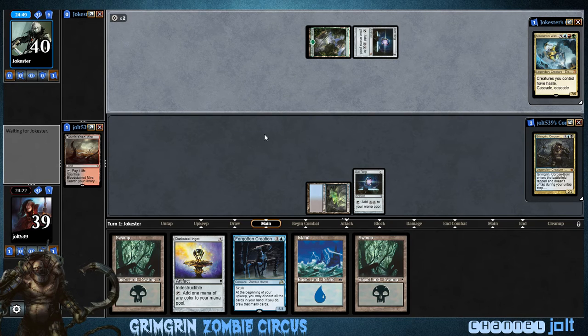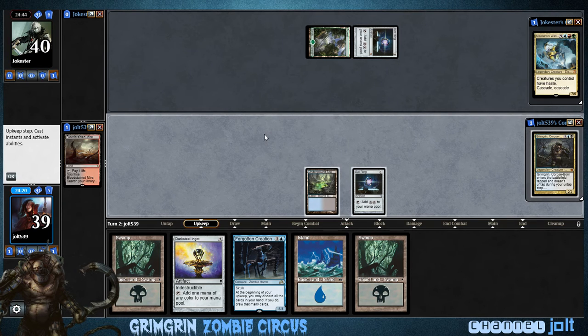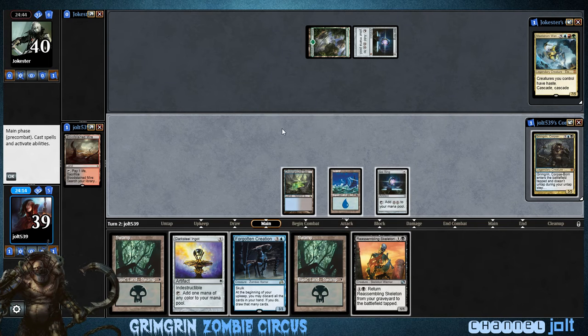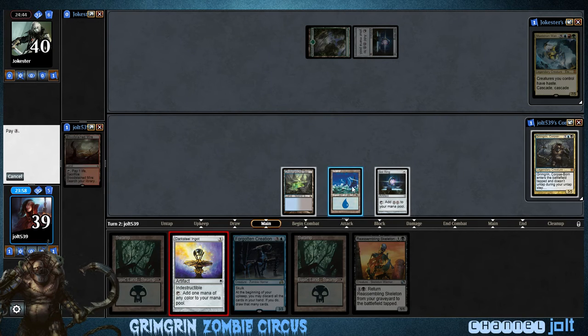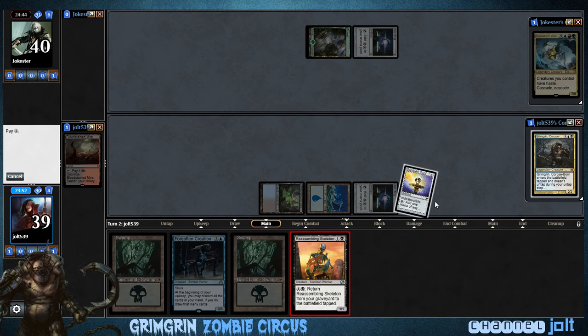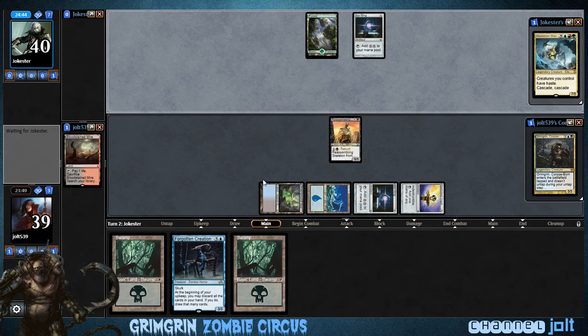So we're looking to get down an early... well, let's see. Let's get down an Island. And we'll have a Reassembling Skeleton in our graveyard for Grimgrin. Before we get down Forgotten Creation, let's just get down the Darksteel Ingot. Get down the Skeleton, and then we're going to start pitching our hand to the Forgotten Creation — see what we can draw into.